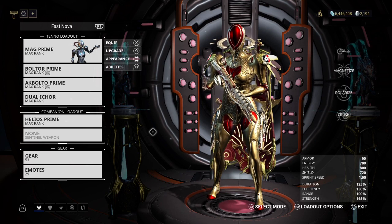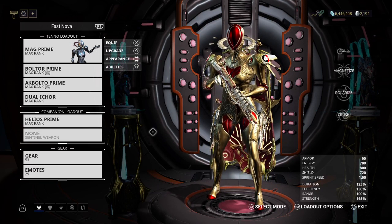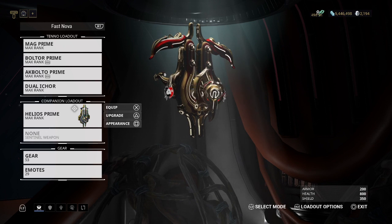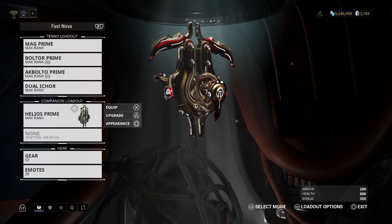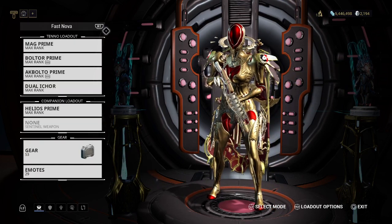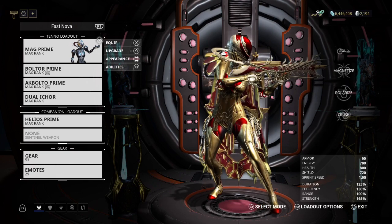I'll discuss the warframe, sentinel, and gear you should have. For warframes, the fastest option is getting a team, but if you can't, I'd say stick with Mag. For your sentinel, go for a Helios Prime or a regular Helios, because while you're killing the enemy it will scan them — especially if this is your first time scanning the Acolytes. Make sure the Codex Scanner is attached in your gear, as it's required for the Helios to scan. Mag's third ability, Polarize, can nearly one-shot the Acolytes.